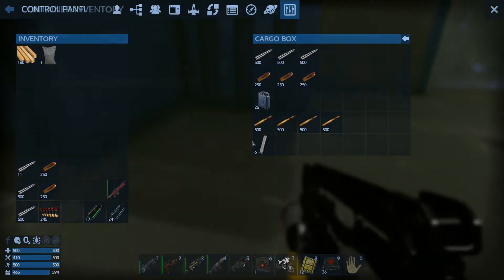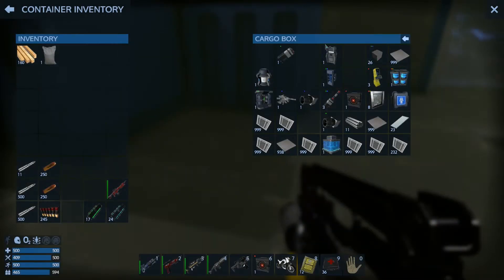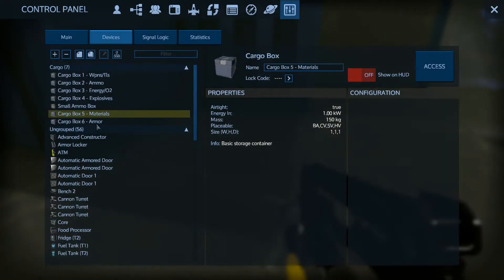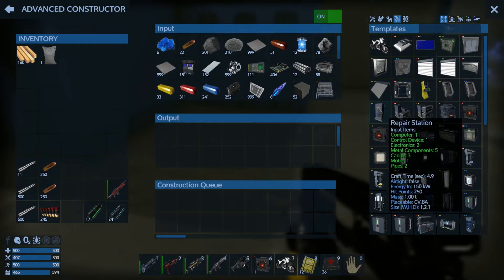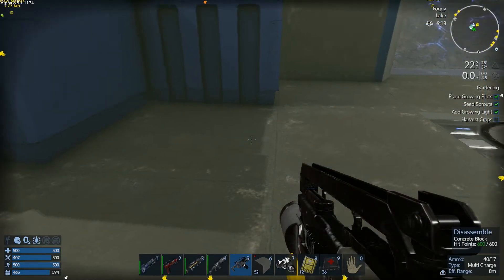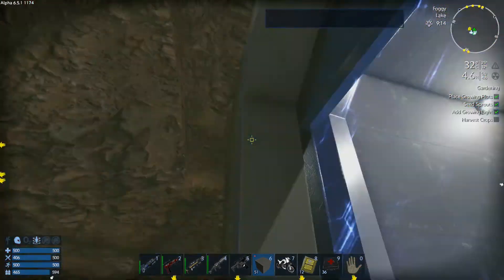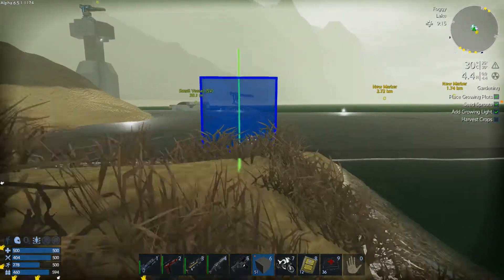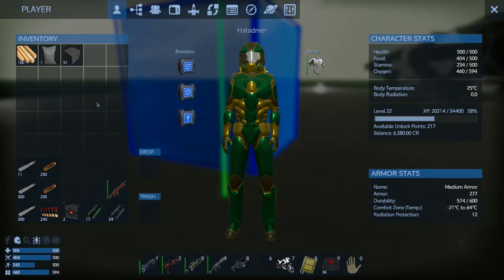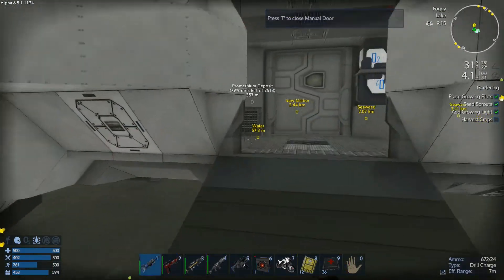I know I have some cement blocks because I was building stuff earlier. They're not in the explosives, not in the small ammo box, not in materials — so what did I do with those cement blocks? Let's see if they're in the constructor. There they are. So we're going to pop that, place that back. All this just to place a repair block.